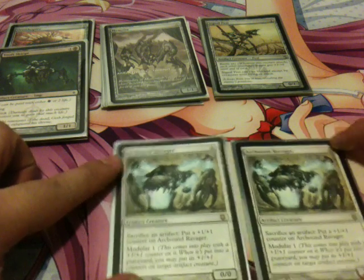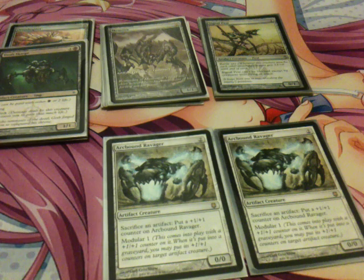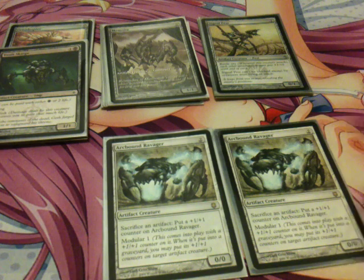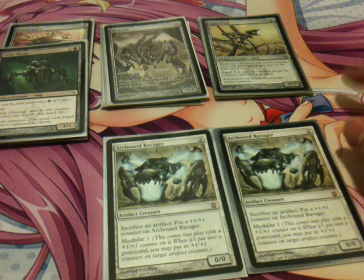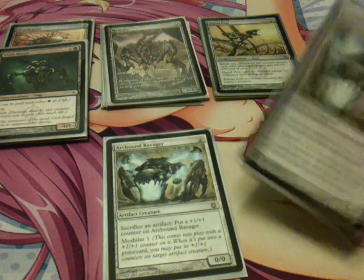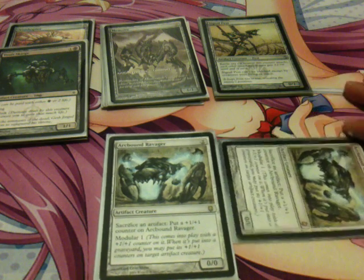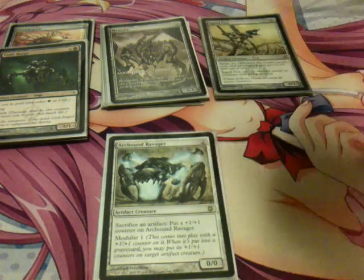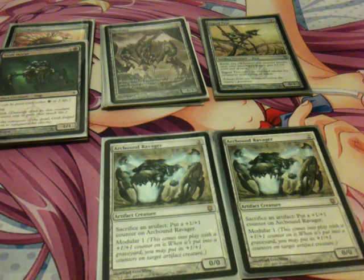I play 2 Arcbound Ravager — one of the key cards. His ability is that when any artifact goes to the graveyard, you can put a +1/+1 counter on him. When he dies, you can move his counters onto another creature. His activated ability lets you sacrifice an artifact to put a +1/+1 counter on himself, meaning if people don't block him you can eat your whole field and funnel all the power to him. Even if they kill him, you can still move those counters. I only play 2 because I'm a bit cheap, but I should pick up more.